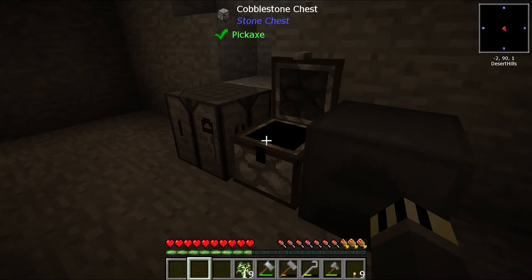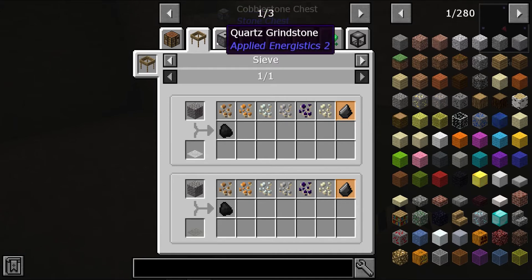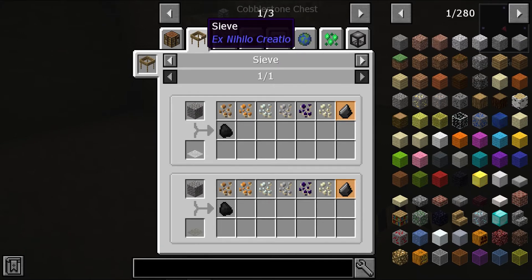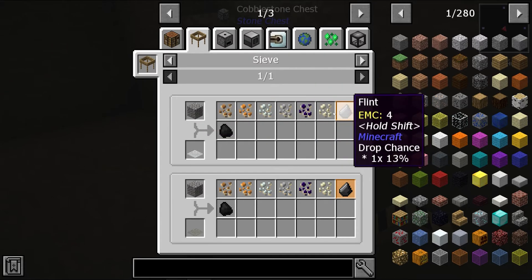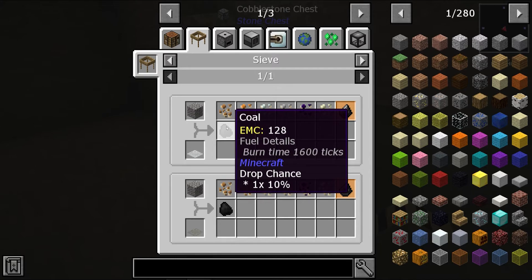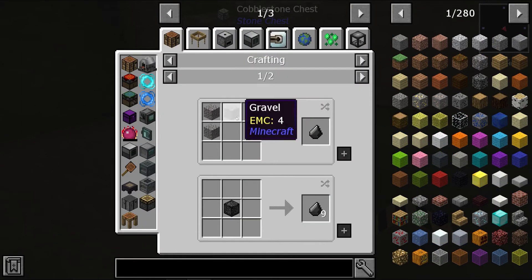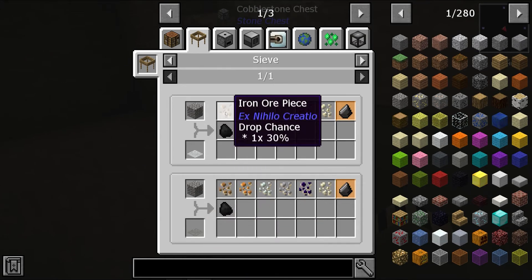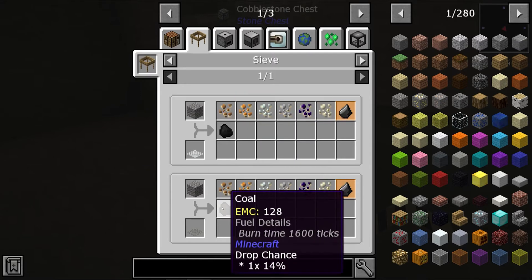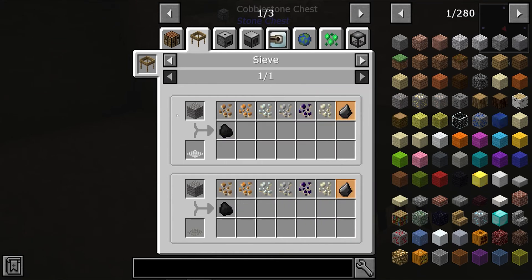If I go into how we make this and go to the sieve section, we can see the sieves. What's really useful is it tells us what we get from sieving. By sieving gravel we get some flint, and a potential coal at only 10 percent chance. Did we get any coal? We did! If we upgrade to a flint mesh, we increase the chance of iron by 10 percent, 14 on coal, and so forth - so it does increase, which is quite beneficial.